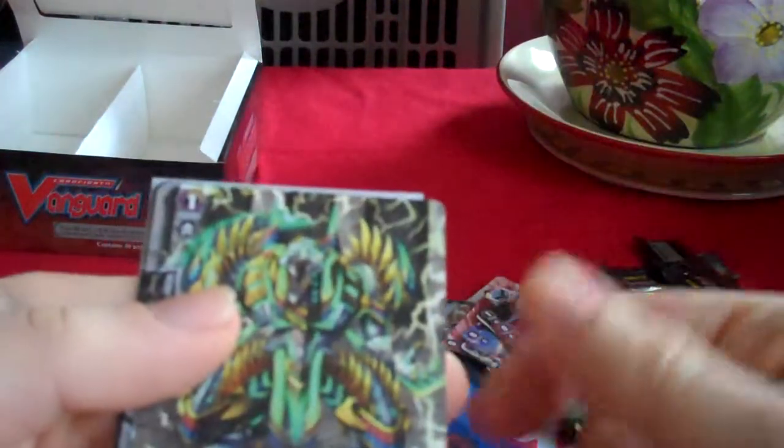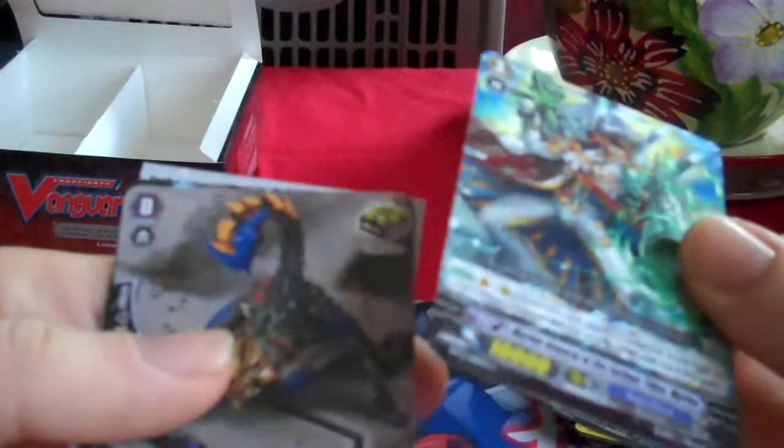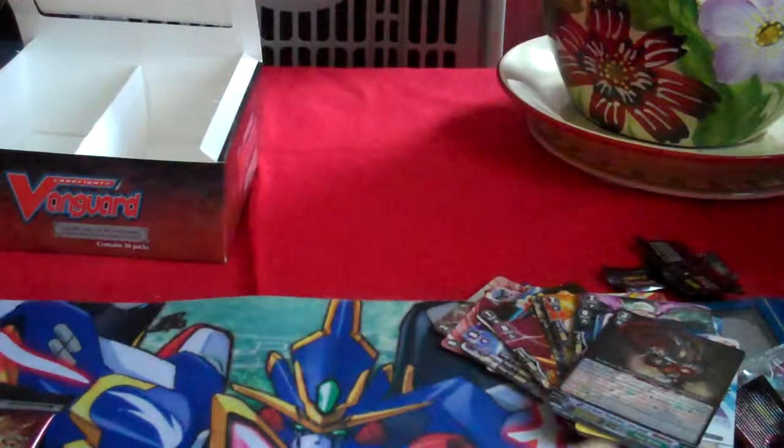Puncher Celestial, Beer's Deity Desert Gator, which is the Grade 1 plus 3 when it attacks, Marine General of the Furious Tides Mithras, Beer's Deity Death Stinger, and Paradise Elk, which is the counter-blast to draw one card for Link Joker.